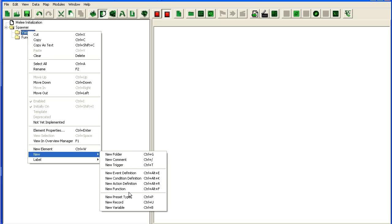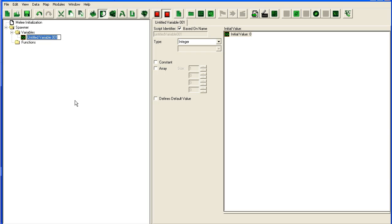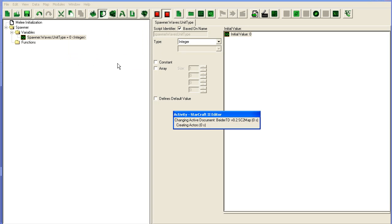The first thing we need to do is set up some variables to store data about what units we're going to spawn, what wave we're currently on, what modifications to apply, and so on. I'll name this one 'spawner waves unit type'. I like this naming convention — it's a personal preference, but I advise you to start all variable names with a common name for the part of your map you're working on.